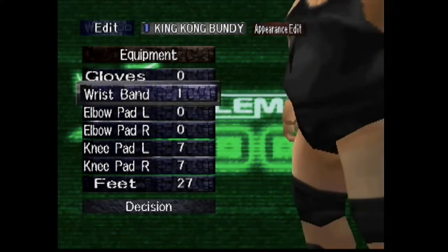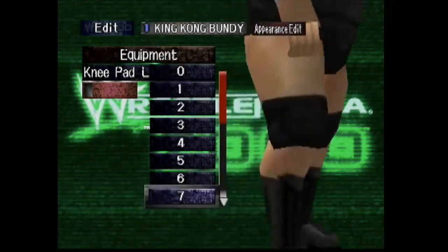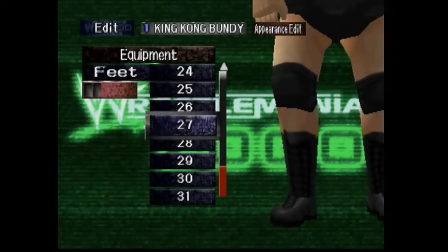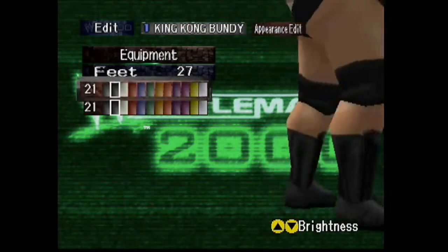Equipment: we go with wristband 1 and then change it to white, which is number 2. Knee pad — I went with number 7 knee pads. They look really good on his body type; you'll see when you play the match. We went again with black, number 21 color. The boots I kept all black: 21 and 21.